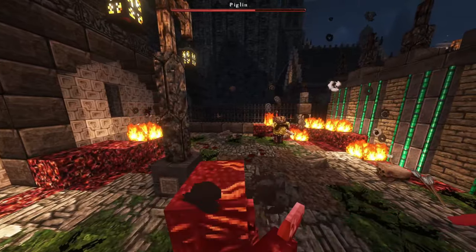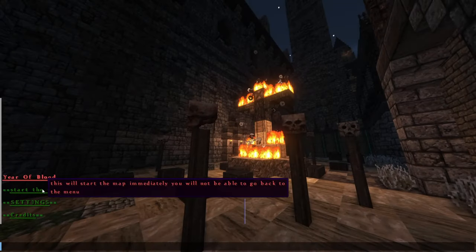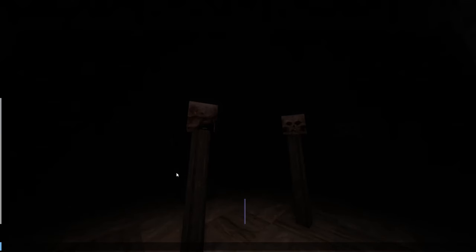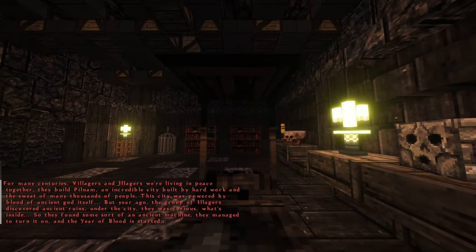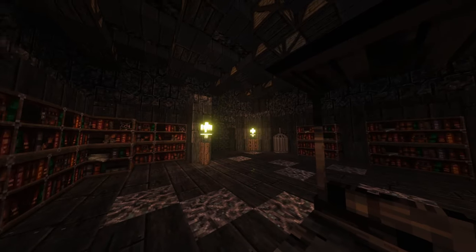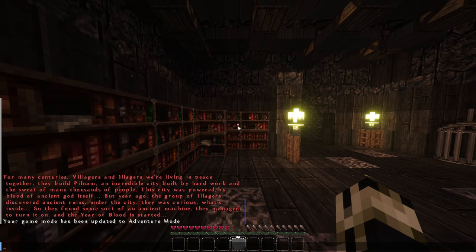The first time I saw something like this, I saw it last year in a game and absolutely loved it. Let's get started. Reading the lore: for many centuries, villagers and illagers were living in peace together. They built Pilnam, an incredible city built by hard work and the sweat of many thousands of people. The city was powered by the blood of an ancient god itself. But a year ago, a group of illagers discovered ancient ruins under the city — they were curious what was inside — and they found some sort of ancient machine they managed to turn on. And the Year of Blood was started.